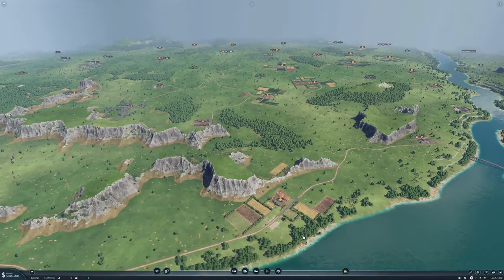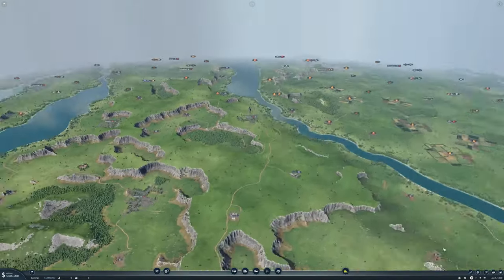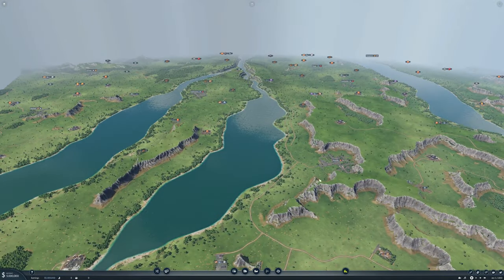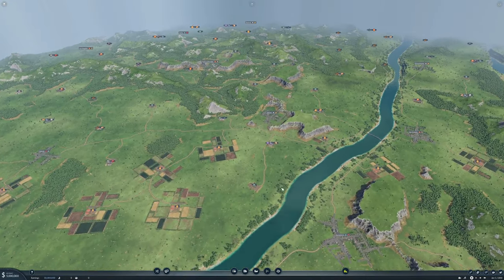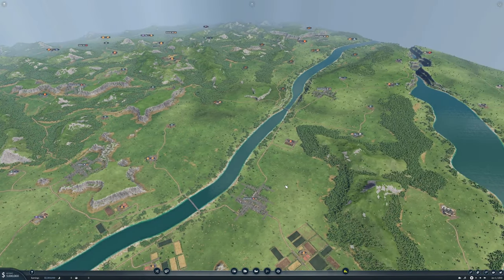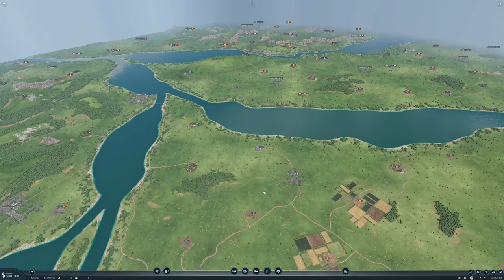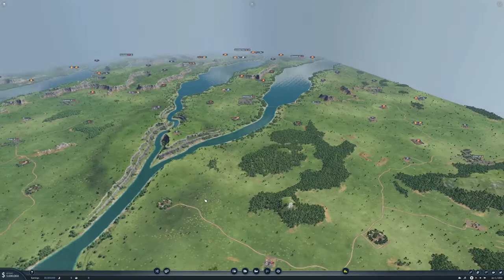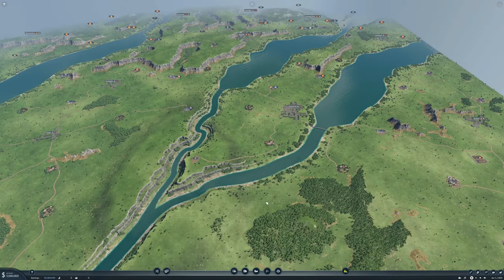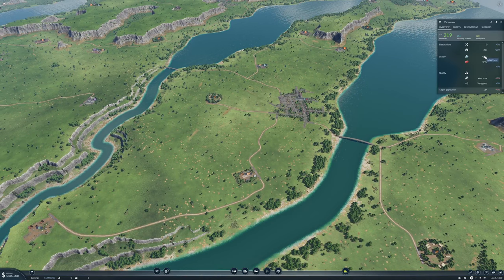Here's the map — it's a pretty cool, huge megalomaniac map. I like the plateaus; there's a lot going on and I like it a lot. After looking around, I've found a nice little place to start down here in Vancouver. Vancouver wants tools — it wants 80 of them, which is a really nice high demand to start with.